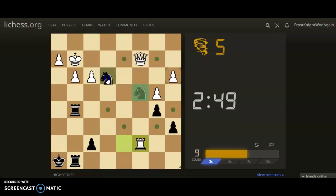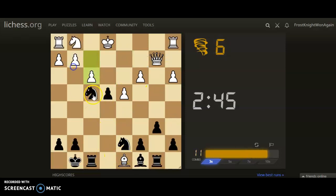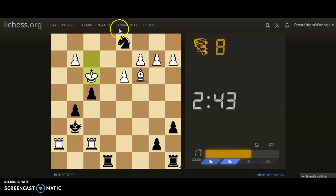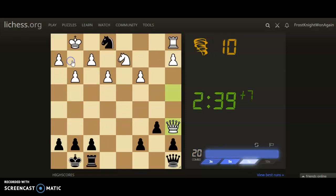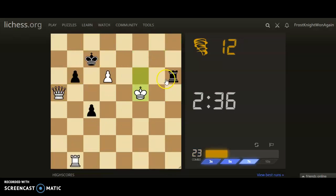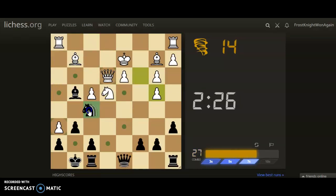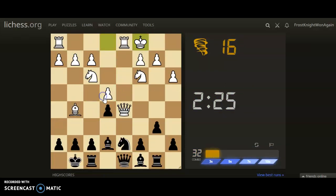Just keep playing here. This is the fork on the king and the queen — we will fork king and queen again. These are usually easier puzzles; they will get harder as you go on. I'll win the queen here. At the end of your Puzzle Storm you will get the ratings of the puzzles that you played and some other data.